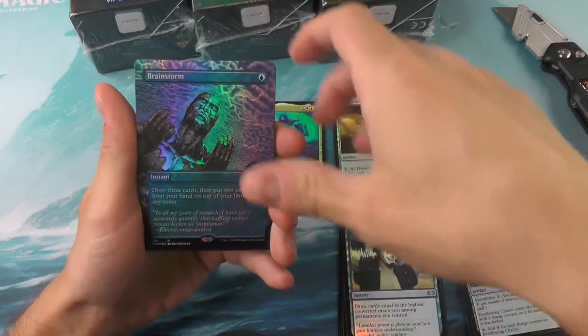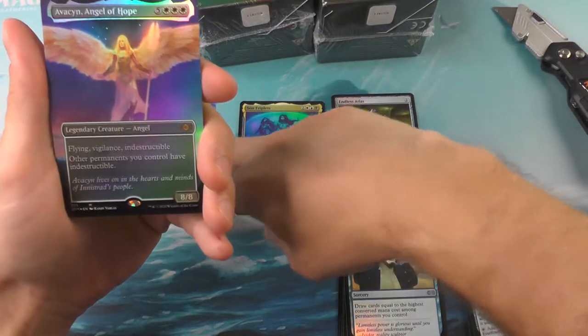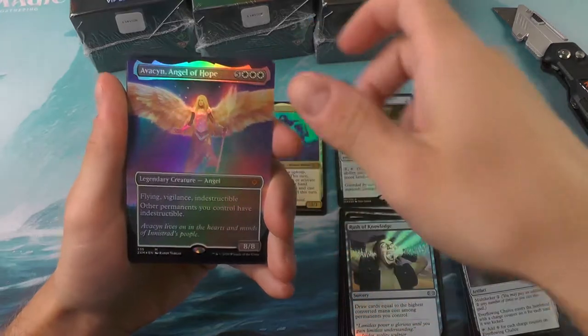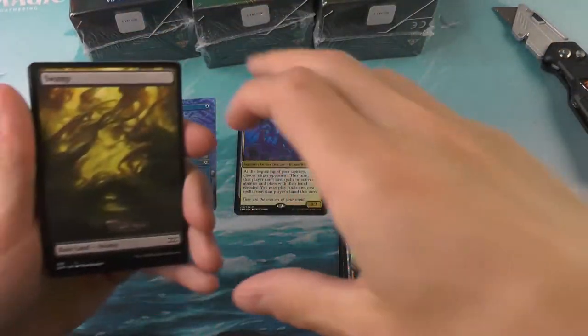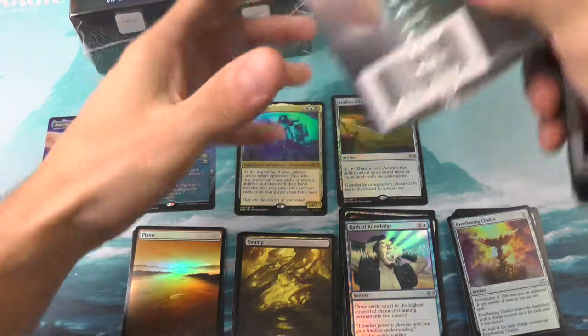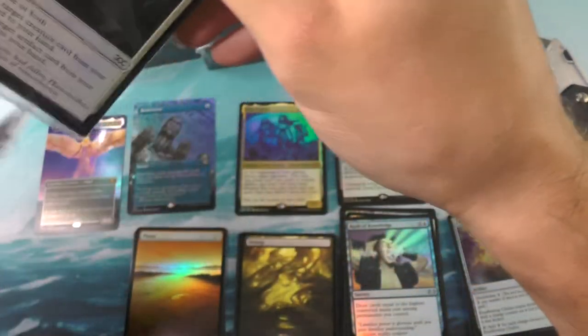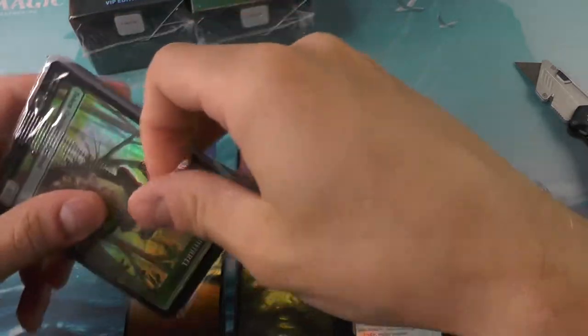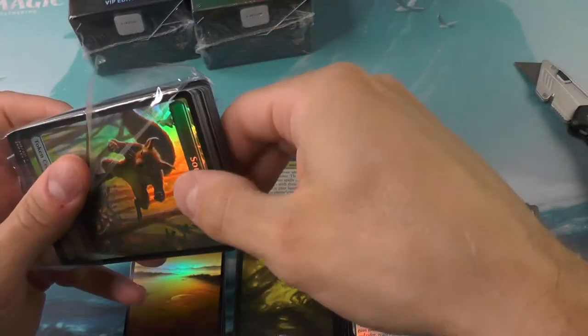I remember this right here — this was a big thing in the mystery boosters. First showcase foil, we got the Brainstorm — oh, absolutely gorgeous. Avacyn, Angel of Hope — the armor is very, very shiny. A very great first pull to start off the openings. Alright, number two, and again we're looking for about three mythics here — three of the mythic showcases. That's a pretty strong box; anywhere between two and three is right in line with what we're looking for.